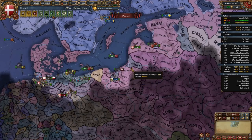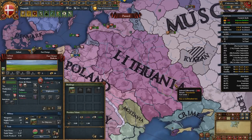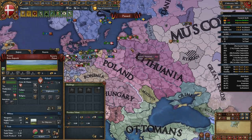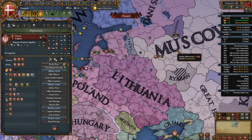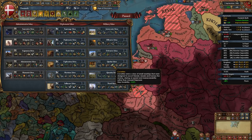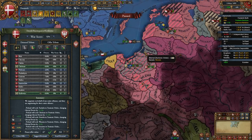If you vassalized the Livonians or Teutons, use their cores to reconquer provinces from Poland-Lithuania. There are also good nations to release from Lithuania such as Polotsk, Chernigov, Kiev, and Galicia-Volhynia — each with cores in their respective regions. I'm declaring on Poland-Lithuania and taking back the Teutonic cores. For your second idea group, I recommend Quality Ideas — it helps our army significantly since our national ideas only give +10% morale, and it boosts our navy too, which matters for Denmark.